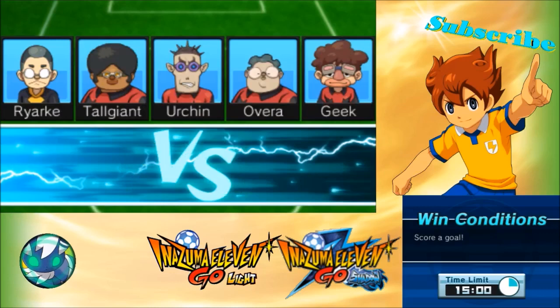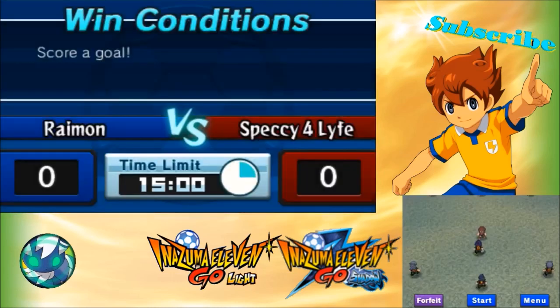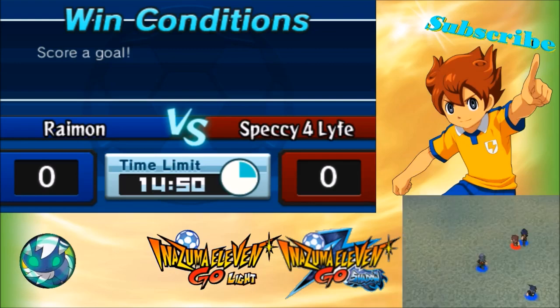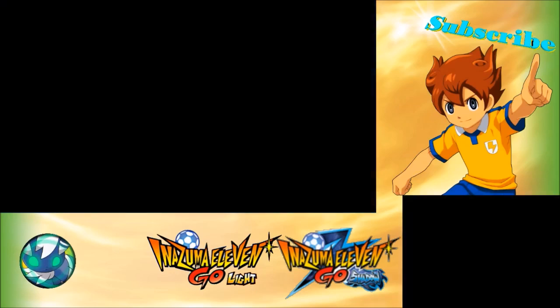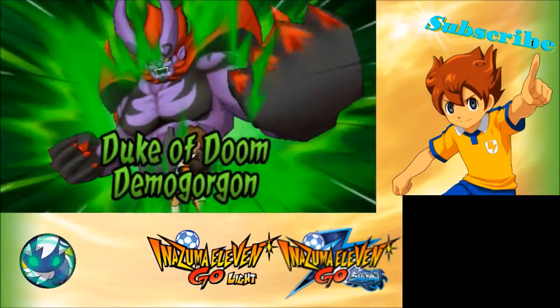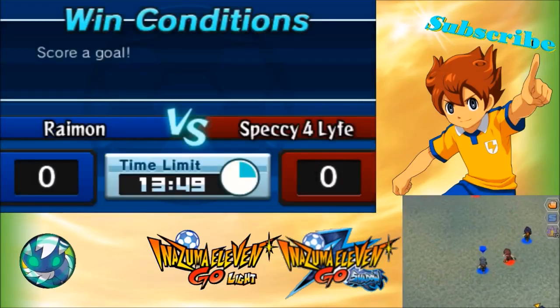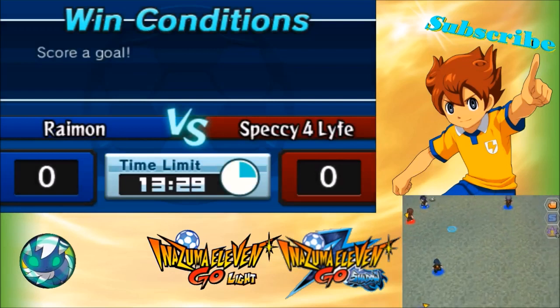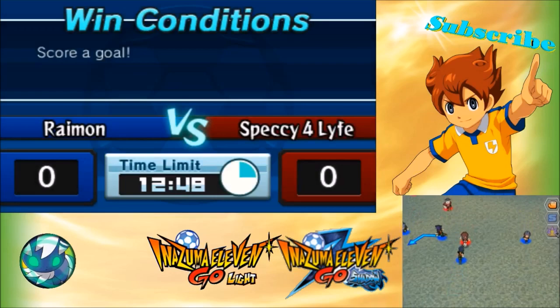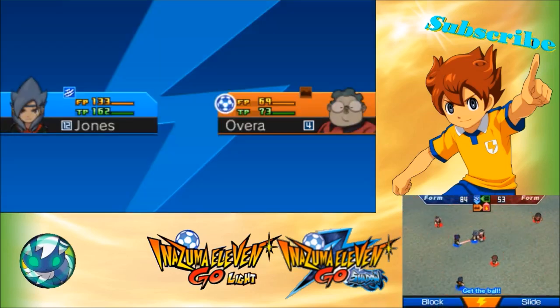Okay, here we go. So here is Demogorgon for Inazuma Eleven Go Shadow. That's a really good move — you've probably already seen it, but I'm just going to show it again. Just gonna wait for the counter — oh crap.